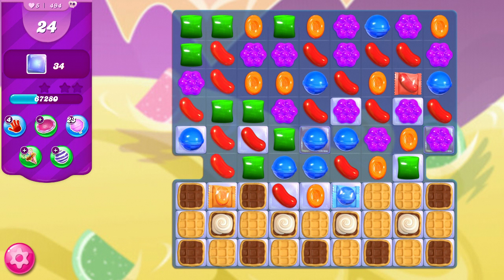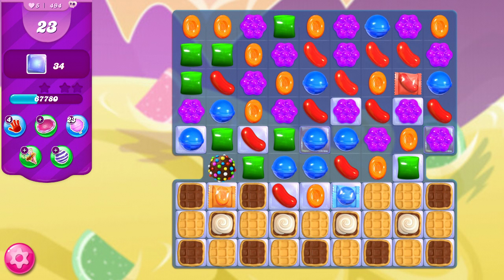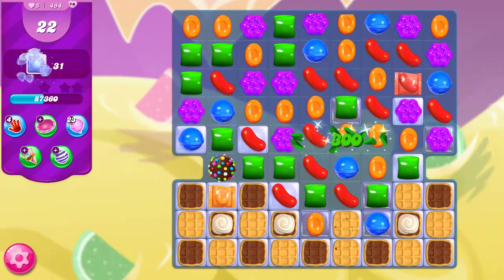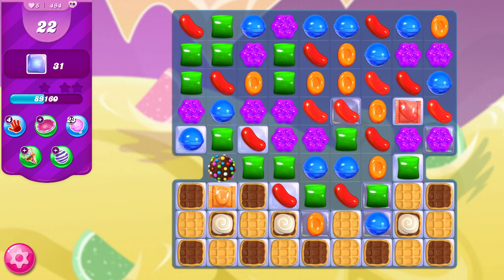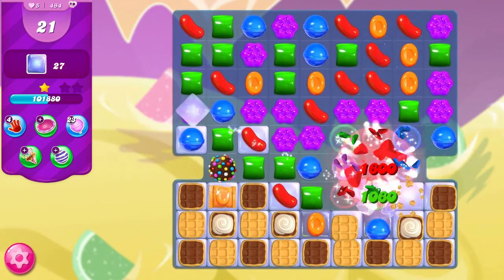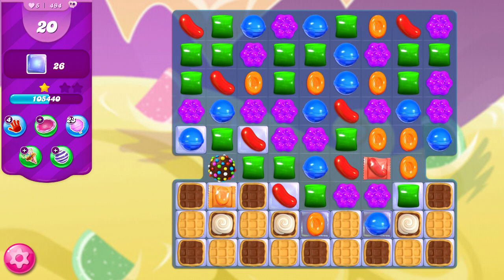Now that the board is more open, it's going to be easier for us to make specials — as evidenced by the fact that we have another color bomb and several wrapped candies. I don't want to send off this combo quite yet; I want to remove some waffles trying to get more orange down below, then go for that color bomb and wrapped combo. I could make another color bomb with the red, but I think wrapped candies are going to be more effective. We are getting a lot of wrapped candies here.